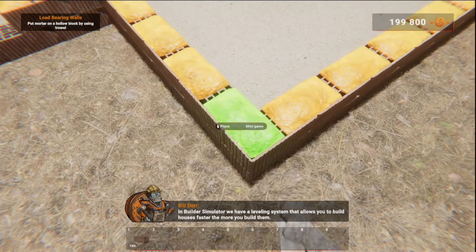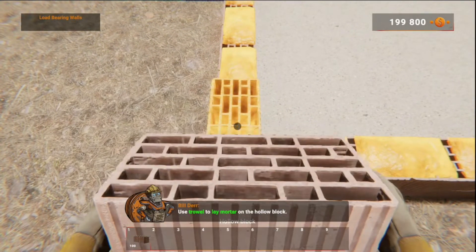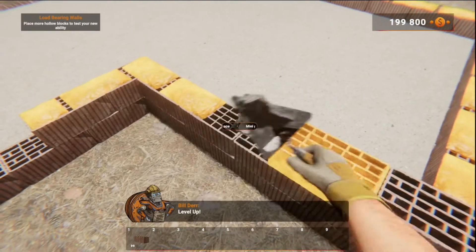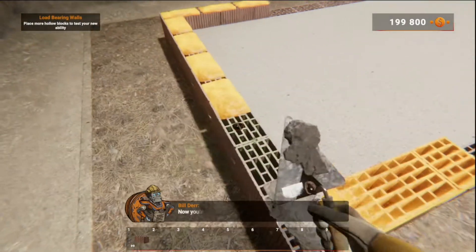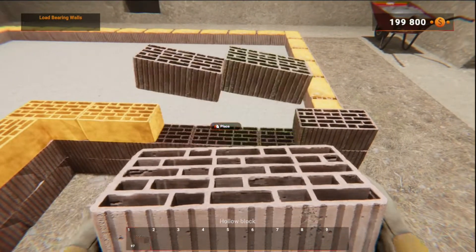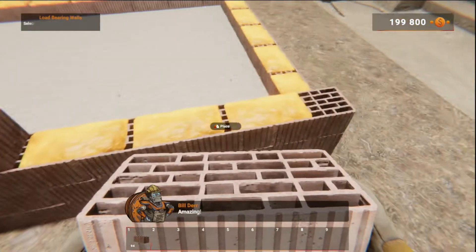In Builder Simulator, we have a leveling system that allows you to build houses faster the more you build them! Try it out by placing the first hollow block. Use the trowel to lay the mortar on the hollow block. Now place the hollow block on it — Level up! Now you've unlocked double hollow block placement — give it a try! Amazing!